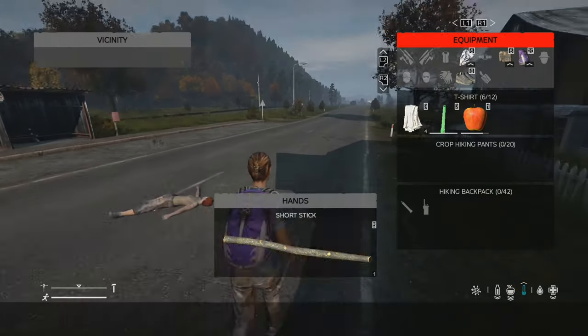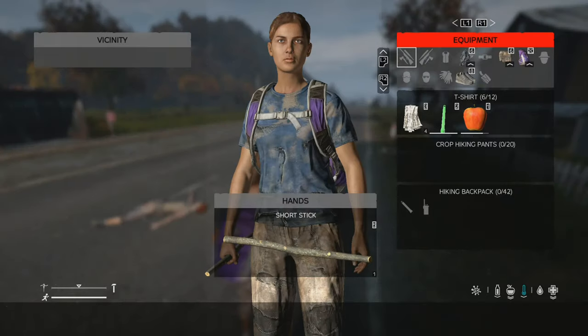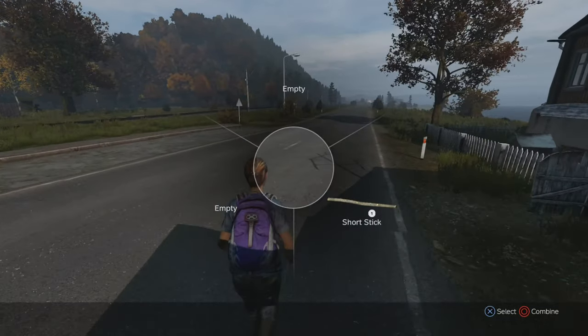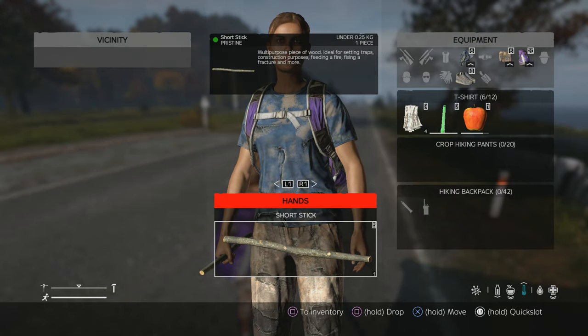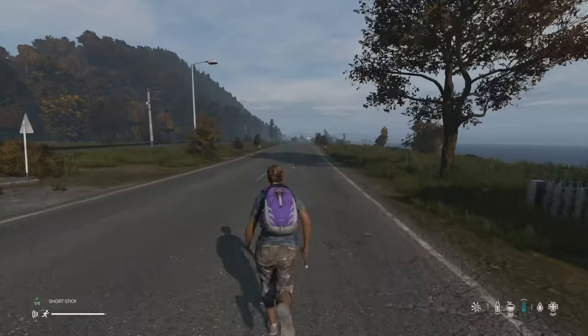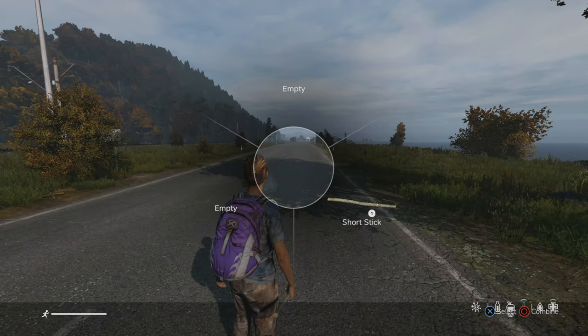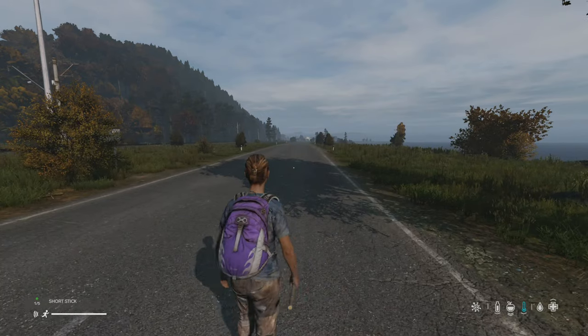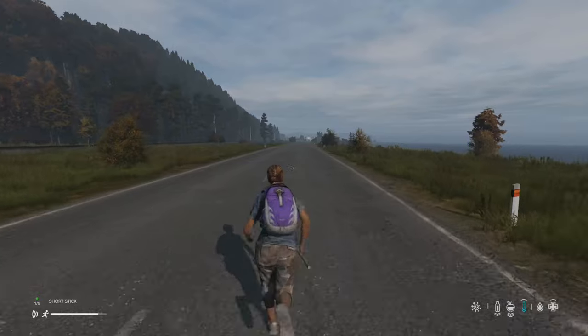We do have a radial wheel too, so we're actually going to equip our short stick to that. The radial wheel is accessed by holding R1, and then inventory-wise you come over to it, click in the left stick, and it'll give you the option to input it. Then pressing X on the spot on the wheel where you want to place it. Very helpful.